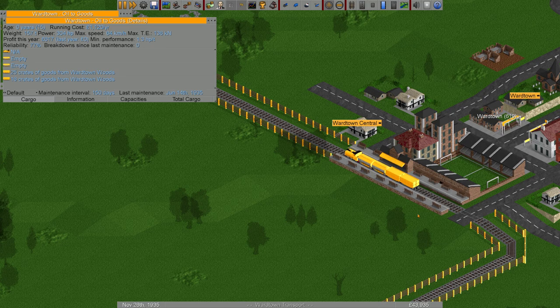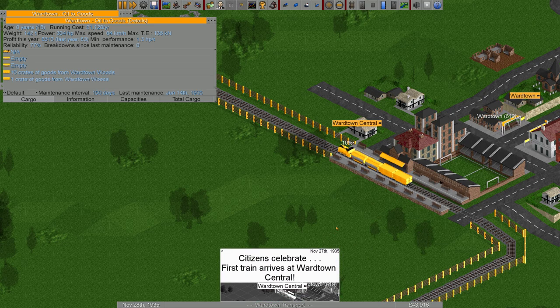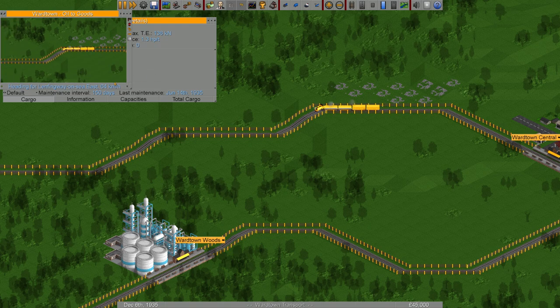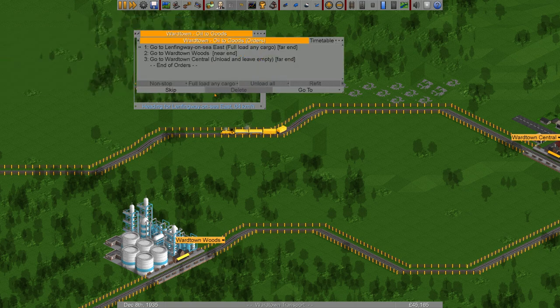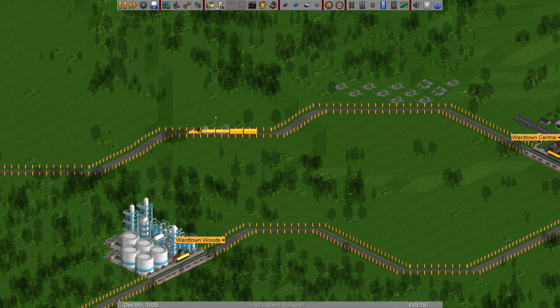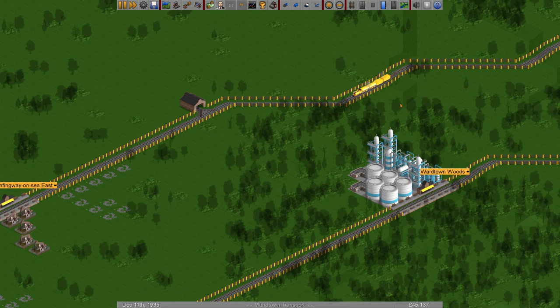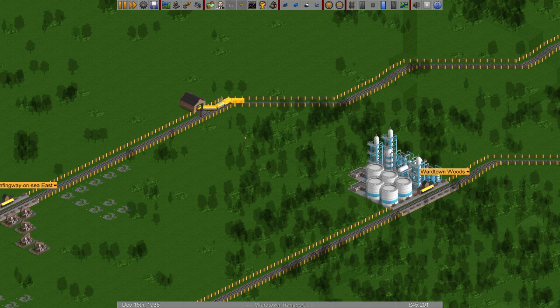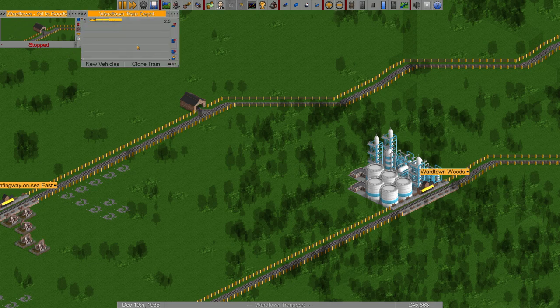First train arrives November 28th, 1935. We're dropping it off — it's empty. It's going down to pick up oil. Down here we have 155,000 liters of oil. What we're going to do is send the train to the depot — let's do that. There it is — send train to depot. Because here's what I'm thinking: we'll give it another oil tanker. We have 90,000 in the bank. Let's see if it goes into the depot — yes, it's going in there.